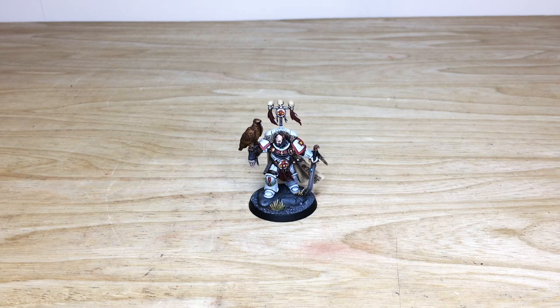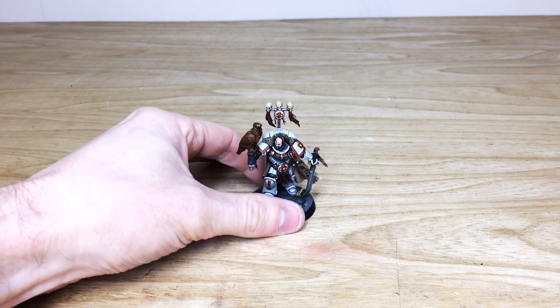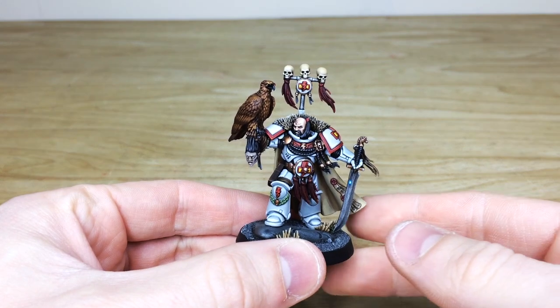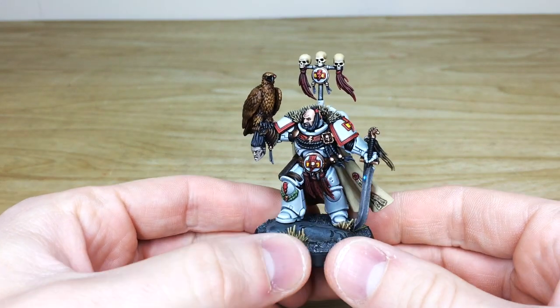First up, as ever, let's have a look at the character from this commission — and it is the man, the legend, Cassaro Khan. I do love the fact that GW have been making all of the characters into Primaris models. He's got a very cool, very stoic pose with his cyber eagle as well. The whole project has been worked on by Kev, one of the artists here at Siege.